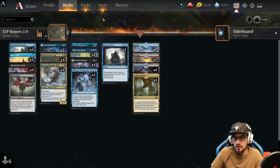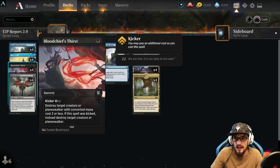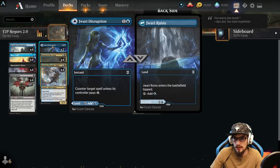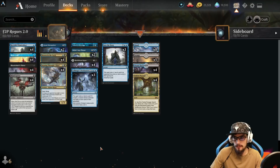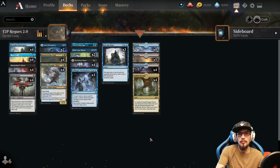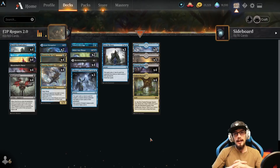One word of wisdom: try not to counter things you can simply remove. Blood Chief's Thirst can remove anything, but Drown in the Loch can only remove creatures — so prioritize Drown on non-creature permanents like enchantments or artifacts when you have creature removal in hand. The same logic applies to Didn't Say Please and Warlock's Disruption: counter things you couldn't just remove. Thanks for your time — like, comment, subscribe, and consider joining the YouTube membership.